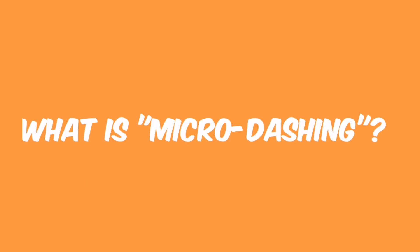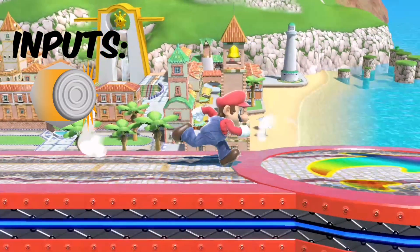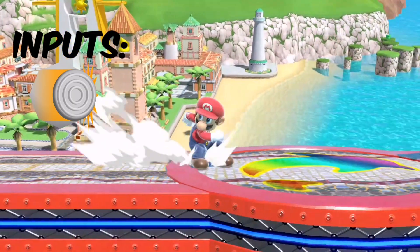But before we get into its applications, we should first learn what it is. Initial dashes have a five-frame window in which you can cancel into a dash in the other direction. When you do this, the second initial dash will go pretty much nowhere and skip straight to running at the cost of a few frames. That is a micro-dash.